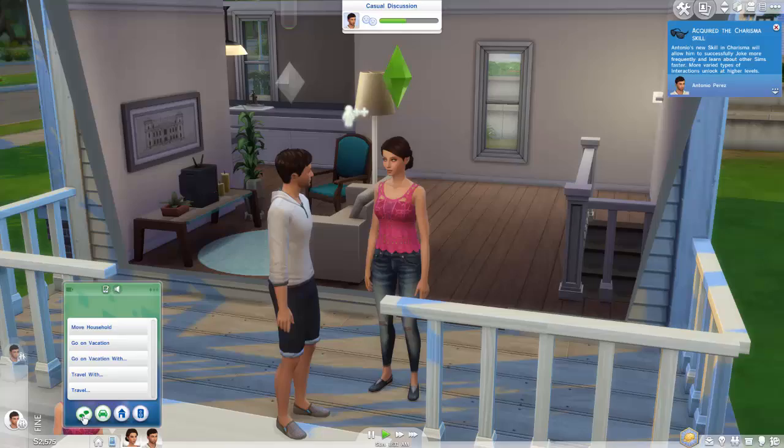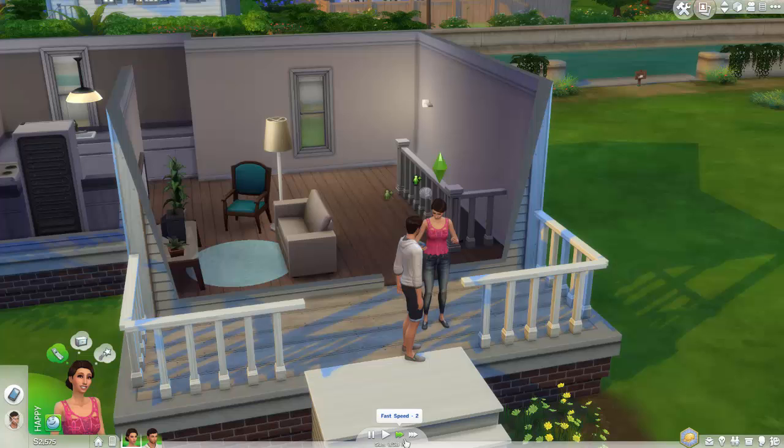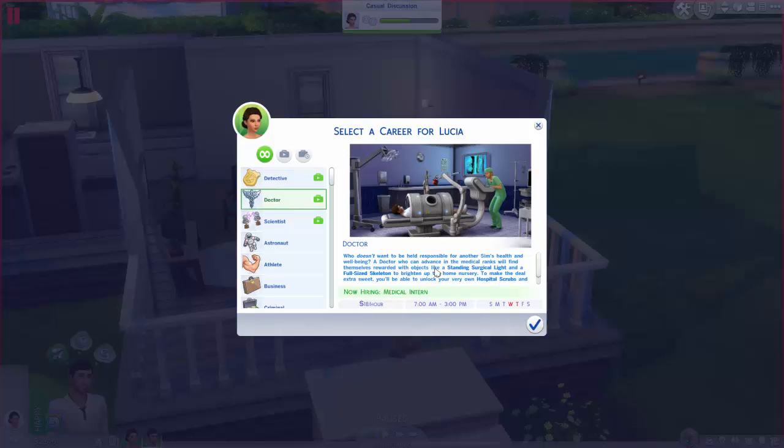Let's find a job. I want to get her in the medical career, but I don't know if it's the same way that you'd normally find your Sim a job. Oh, here we go — she is going to be a doctor. It says: 'Who doesn't want to be held responsible for another Sim's health and well-being? A doctor who can advance in the medical ranks will find themselves rewarded with objects like a standing surgical light and a full-size skeleton to brighten up the home.' You'll also unlock hospital scrubs and patient gowns. It will be 18 Simoleons per hour and her hours will be 7 a.m. to 3 p.m.